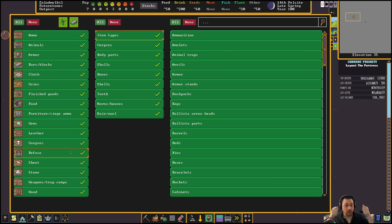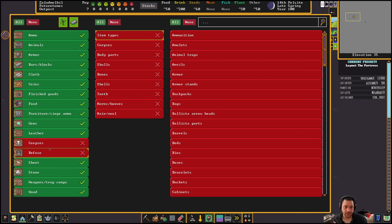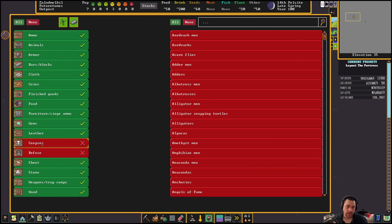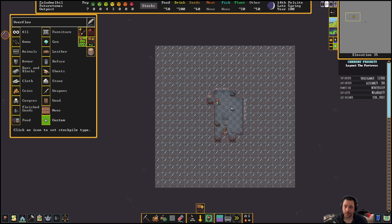If you make steel armor and you have an all stockpile, there's nothing stopping that armorsmith from going: brand new armor, time to throw it in the trash. So, no refuse, no corpses — and the same goes for your dump. The other things I don't want in here I'll custom tune later, but that's a good start. Don't throw trash in the stockpile, and don't throw your items as refuse. And no corpses, so it's not nasty.